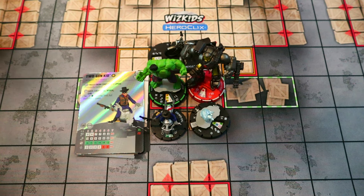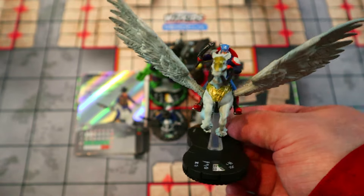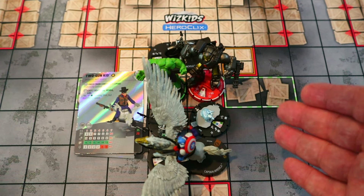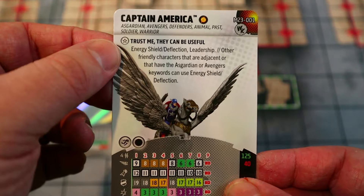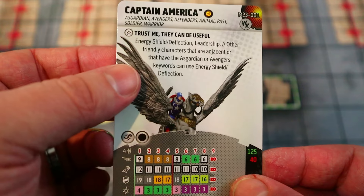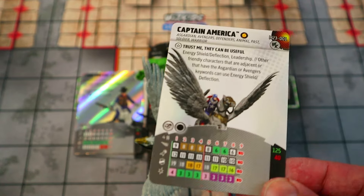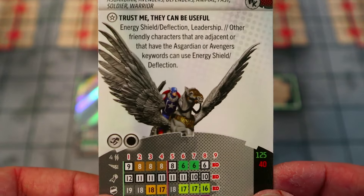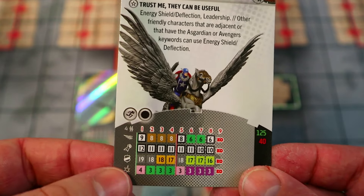The main thing this team is missing is some leadership, and what better form than Captain America on the Pegasus. He'll be our leadership and also makes a great close attacker to get the fight away from Iron Man. He has a trait giving him Energy Shield Deflection and Leadership, and other friendly characters adjacent or with the Avengers or S.H.I.E.L.D. keywords can use Energy Shield Deflection as well — giving our whole team ESD, which really helps out Hulk and Bats.